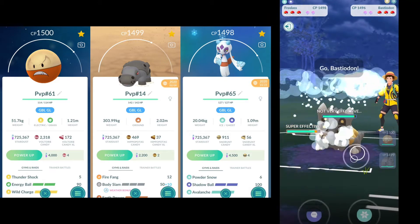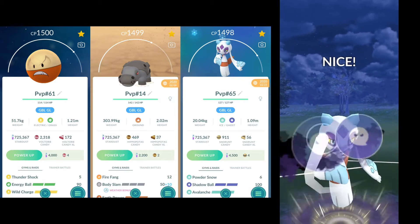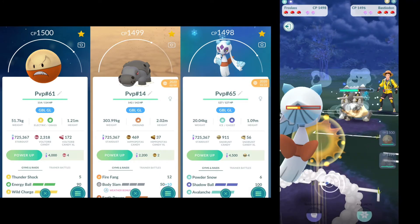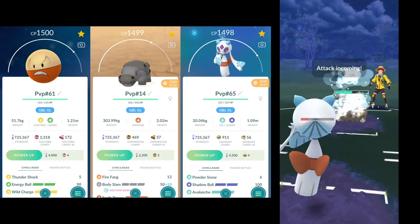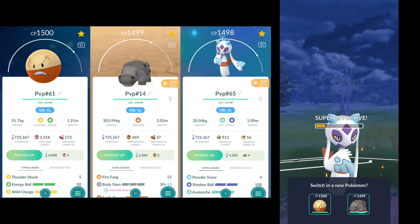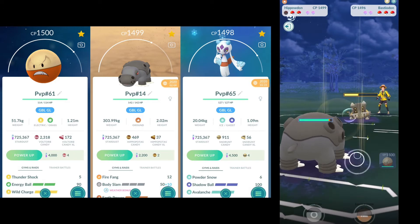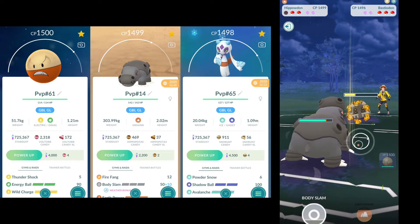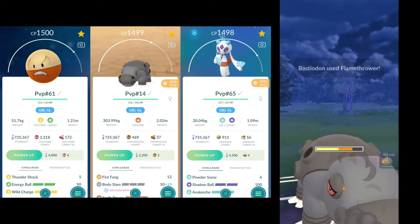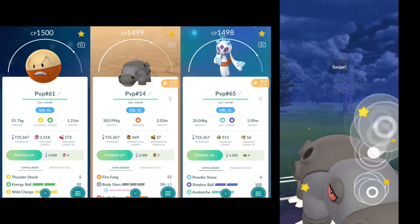We do auto switch here to Frostlass and Bastiodon comes back out again. You can see a pattern here — we're safe swapping into that, and Bastiodon always seems to be in the back. They actually throw, so that's fine — we're gonna let that go through. It's interesting they wouldn't just farm me down instead. So we're gonna farm up some energy here — I'm gonna let this one go through. Flamethrower again. I could Earth Power here, but we're probably gonna Body Slam just to get some damage.